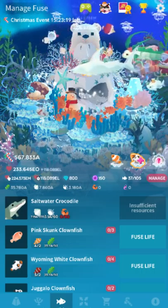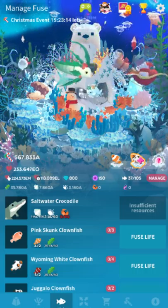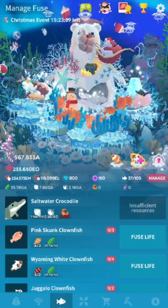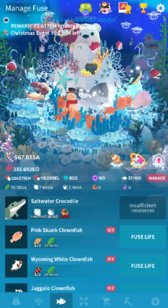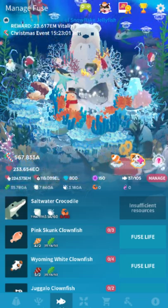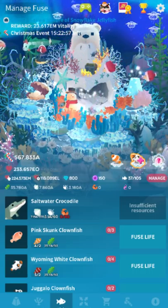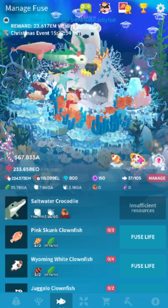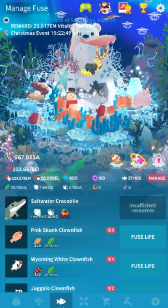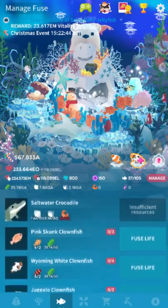I had seen an image of this a long time ago and people didn't believe me — they shared it on Facebook for some reason. There are Saltwater Crocodiles. They cost, I think, around 110 clams — the resolution makes it hard to read — 60 sea urchins, and 30 crabs, which is why I don't have any. That'll take a while — that's 9 hours minimum of crabs.